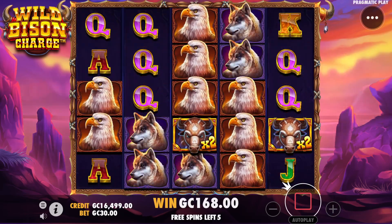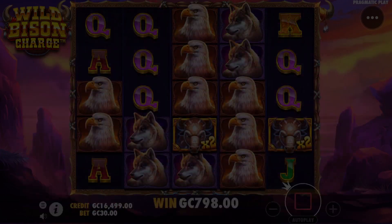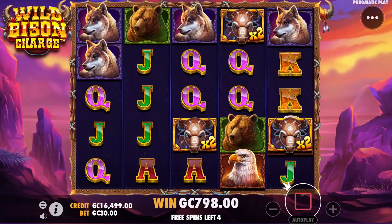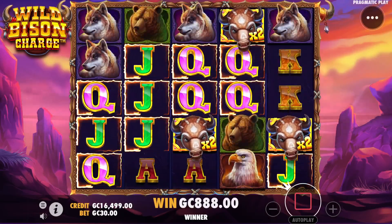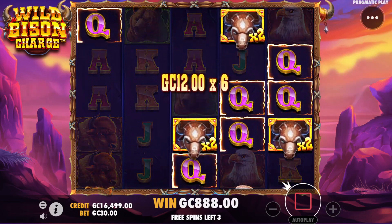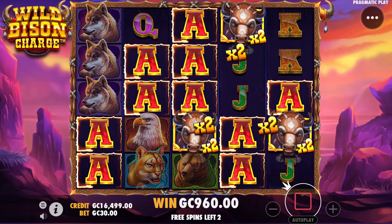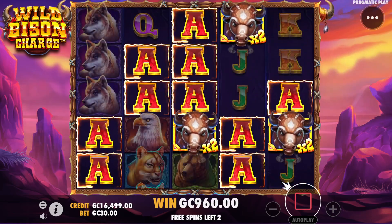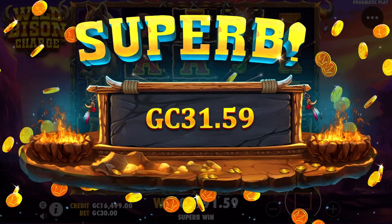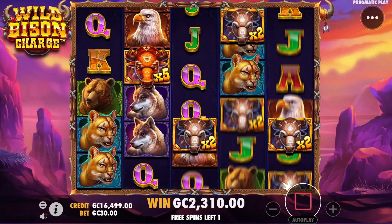I was expecting that to be a slightly higher number — 630 coins back. This is all about exploring the game since it's brand new. Three times twos on the board — I'm not really excited about times twos; we need the times threes or times fives. Those are the ones that really help out unless we start getting a huge amount of symbols like we did on the aces there. 2,300 coins back so far.